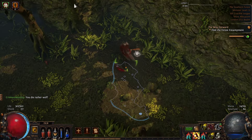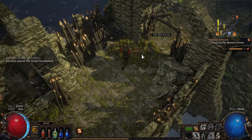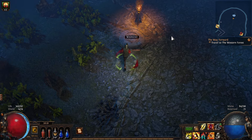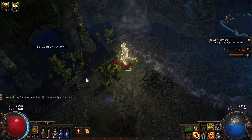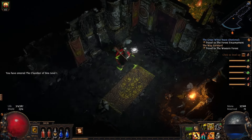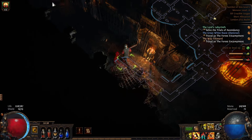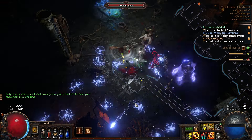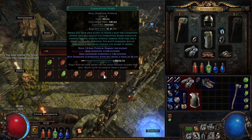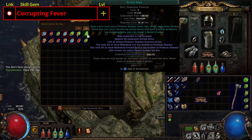Exit Merveil's lair to the Southern Forest, run up the wall to the right and exit to the Act 2 town. Exit the town to the right to the Old Fields, follow the road into the crossroads then follow the path to the waypoint. Head upwards and enter the Chamber of Sins. Head to the centre and follow the waypoint to the exit — it's a straight line to the stairs. Once on the upper floor, run around until you find the offshoot to Fidelitas. Dispatch him, get the baleful gem from the crafting bench and log out. Back in town, take Corrupting Fever as the quest reward from Groost, then buy Blood Rage from Yena.